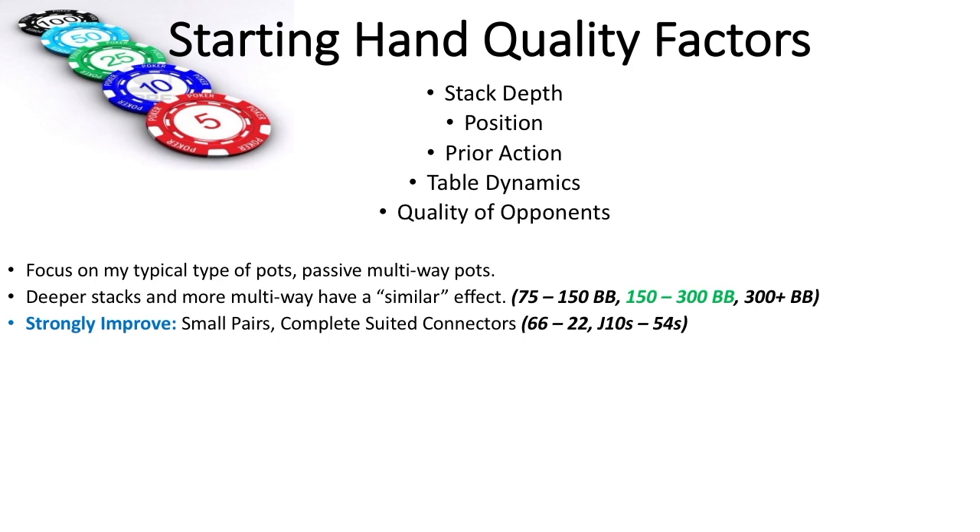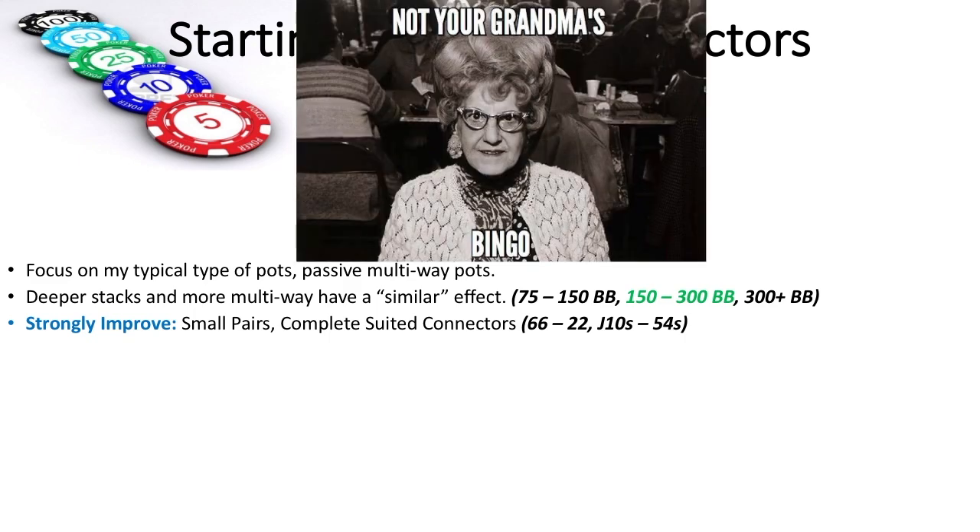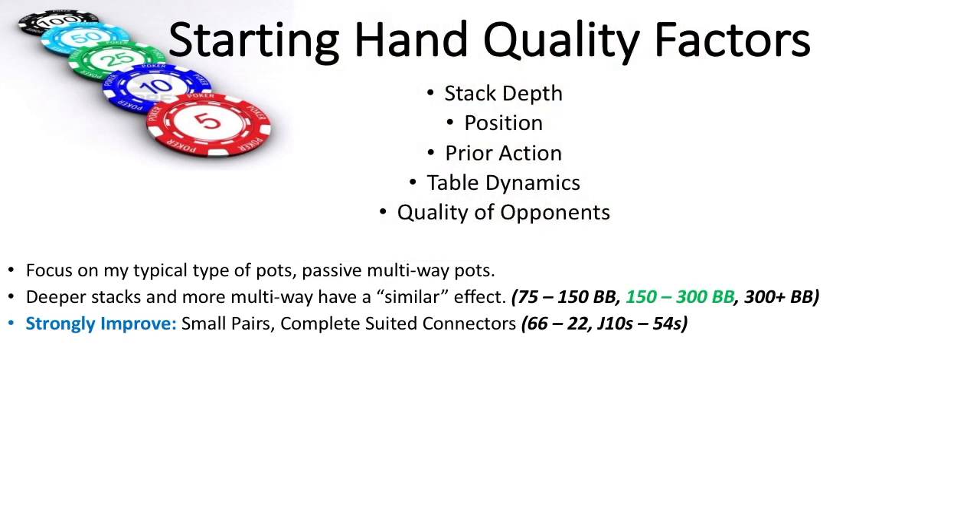The small pocket pairs improve drastically in multi-way pots, which I believe the simulation does not truly show because these hands have extremely high playability. Multi-way pots can in general be very tricky to play, and small pocket pairs are the exact opposite — the simplest hands to play by far. If you see one of your numbers, you hit bingo. If not, hopefully your grandma wins. Suited connectors, on the other hand, seem to me to improve more drastically the deeper stacks you play.